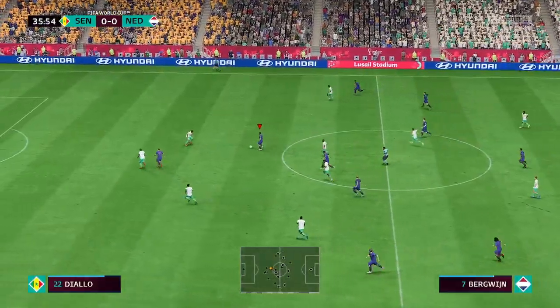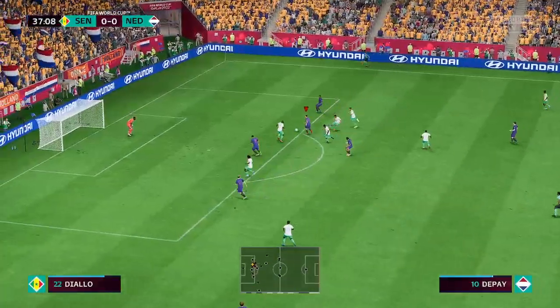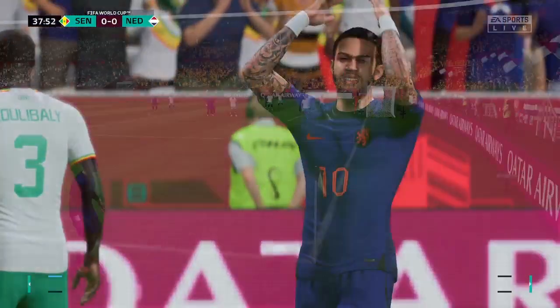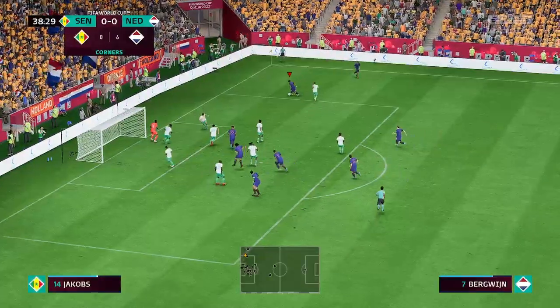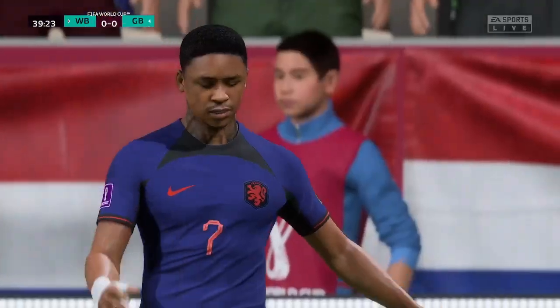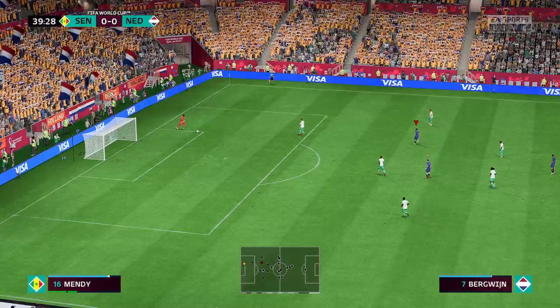Steven Bergwijn — and they need to get tighter here. Memphis Depay, and the keeper diving to thwart him. The short option preferred. The chance might be on for him — not troubling the goalkeeper at all there. And from that sort of distance, you should be troubling the goalkeeper. Technique let him down there.